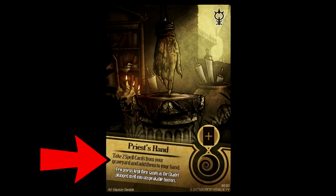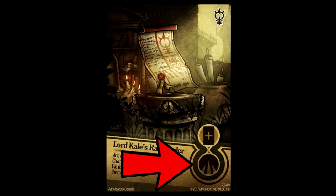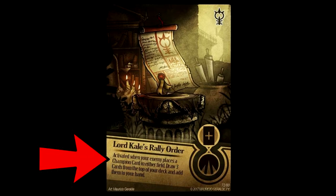Just like before, the card's effect and flavor text will be listed here. The last type of spell cards are traps. Instead of their effects being activated immediately, they're played face down, and when your opponent performs a specific action, the card flips face up and then takes its effect. In the case of Lord Kale's Rally Order, when your opponent plays a champion, you can flip this face up to draw three cards. Don't worry about champions — we'll be looking at them next.